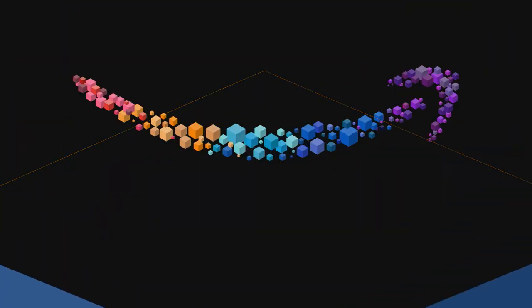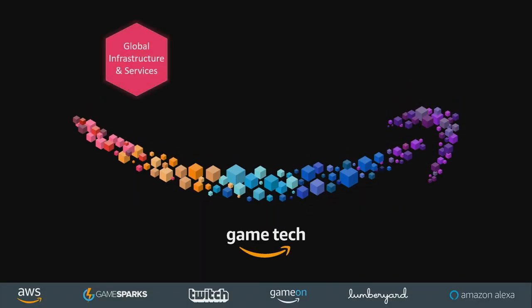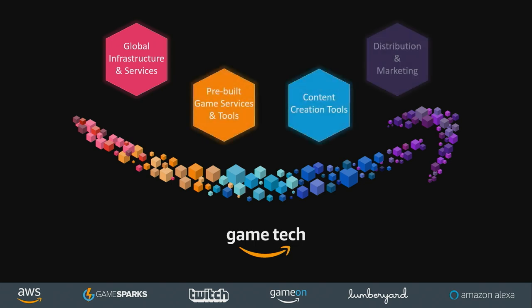A question that Jeff and I get asked pretty frequently is: what is Amazon doing in the gaming space? And the answer is quite a bit. We call it Amazon Game Tech. There's a whole bunch of things here depending on where you are in your game development lifecycle — things like content creation tools like Lumberyard, or a whole platform to engage players and streamers called Twitch. The service we're talking about today, Gamelift, falls under the AWS bucket.